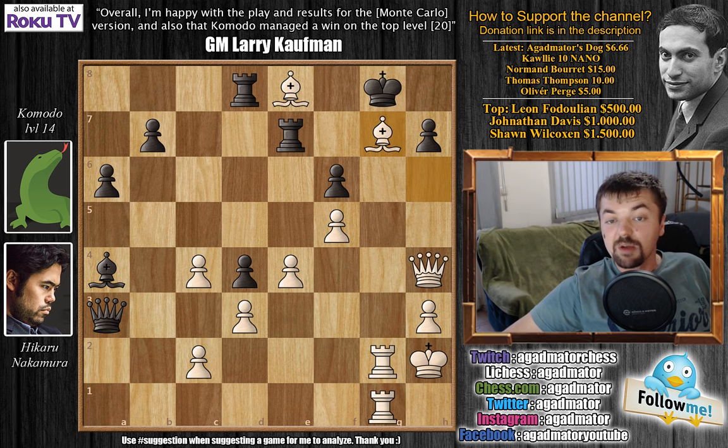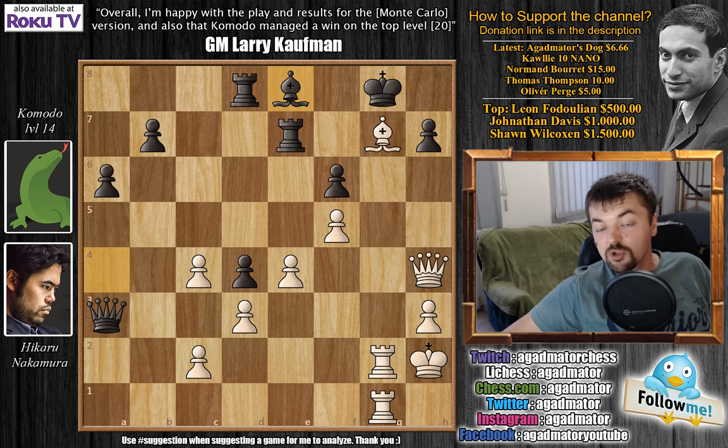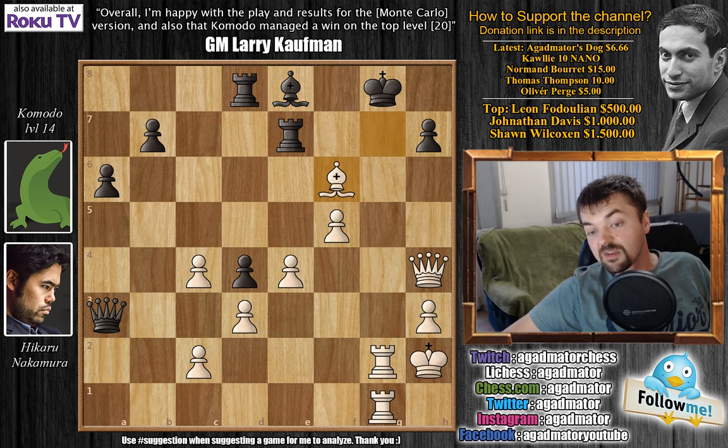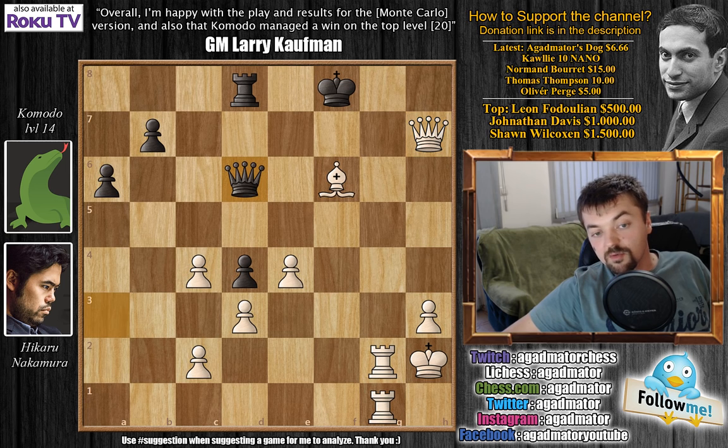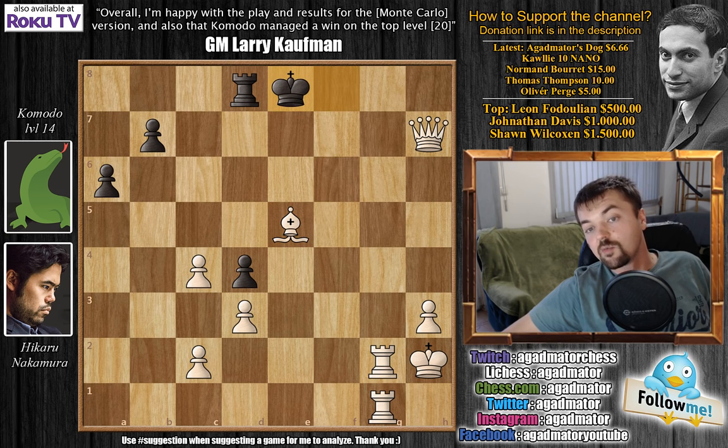After queen to a3, bishop captures on g7 was played, bishop captures, and now bishop captures on f6, opening up a discovered check from the rooks. Bishop g6, we have pawn captures, now king moves from the g-file, g captures on h7, threatening h8 queen, rook captures, queen captures, and here there is really nothing to do anymore. Queen d6 check — Komodo, at least on this level, doesn't seem to be able to resign, so even the queen is given away with bishop captures, and after king moves here, Nakamura delivers checkmate to Komodo the dragon engine with rook to g8.